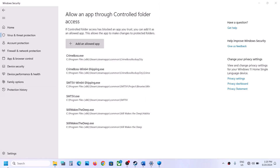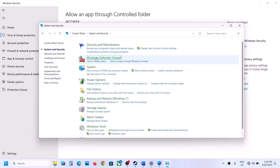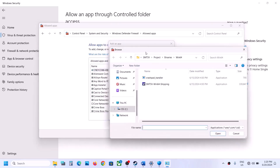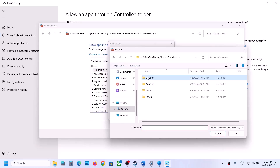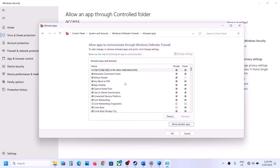Also add the game to Windows Defender Firewall. Open Control Panel > System and Security > Windows Defender Firewall > Allow an app or feature. Click Change Settings, then Allow Another App, browse to the game installation folder, and add the main game EXE. Repeat to also add the Binaries\Win64 EXE. Once added, launch the game and check.